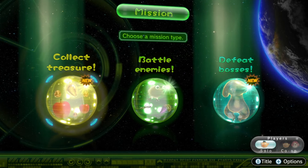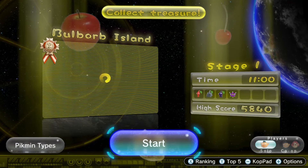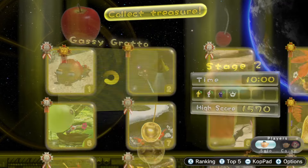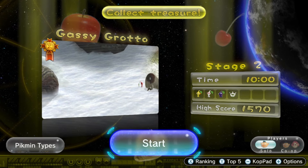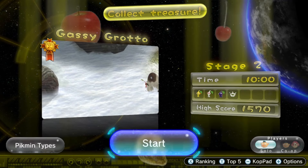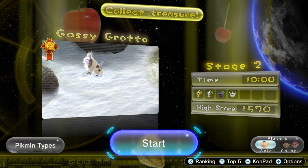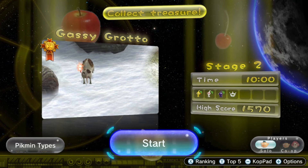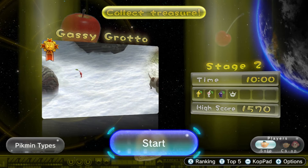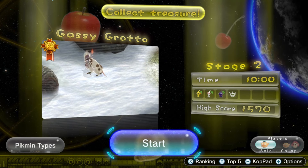Today we're going to continue off where we left off yesterday. We completed Bulb Island and got platinum, but this time we're going to move on to the Gassy Grotto. Until the release version comes up, I'm going to play the mission levels on the demo version. If you want to check out the previous video, I'll leave the RE:Pik3 playlist in the top right corner. Make sure to leave a like, comment, and subscribe. Check out Tong's RE:Pik3 mod — it'll be linked in the description and the pinned comment. Let's get into the video.